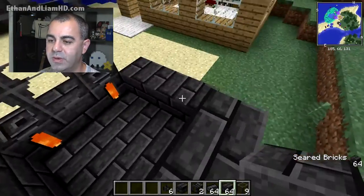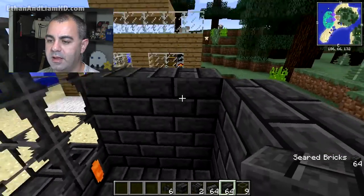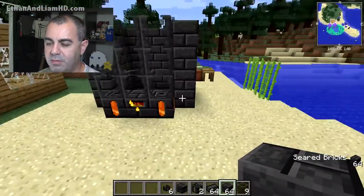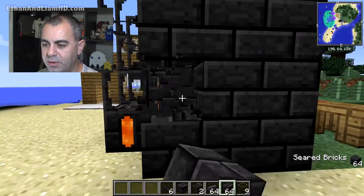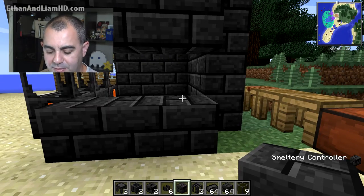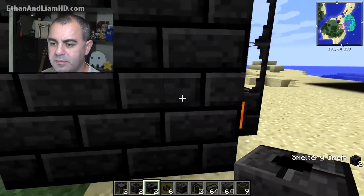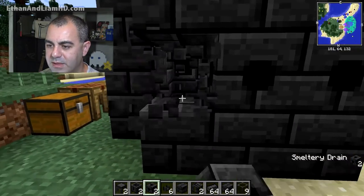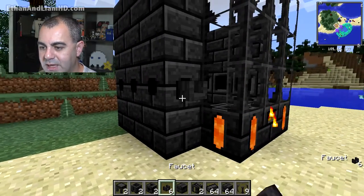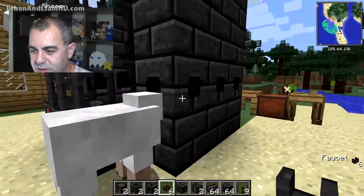Now I'm going to put glass up here — nine pieces — and go back to my seared bricks. I'll go one, two, three on each side. I don't use the corners because it's a waste — you can decorate the corners with whatever you like as long as it's not flammable, because lava burns. You can make it as tall as you like to hold more material. Then we put in the drains — the hole has to be facing outward. You can put drains on all different sides, but it has to be clear to the inside.